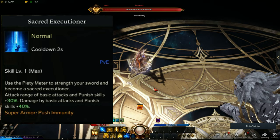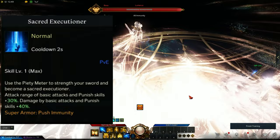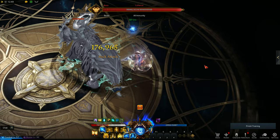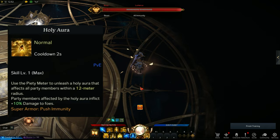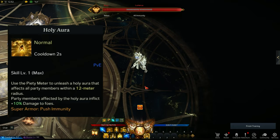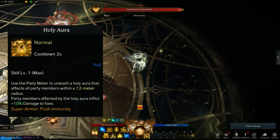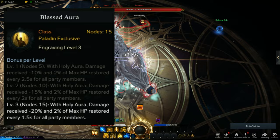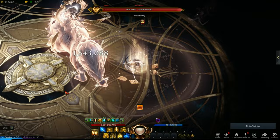Sacred Executioner increases the range and damage of your basic attacks and blue skills. I did a lot of testing on this on different builds, and Paladin is just better used as a support. Sacred Executioner is usable but not recommended. Now, Holy Aura — the important one. This generates a massive aura centered around your Paladin and increases the damage of your party members by 10%. You can further improve this by adding the Blessed Aura engraving, which adds damage reductions and heals your party every 1.5 seconds. This is mandatory. Both Sacred Executioner and Holy Aura stop when your Piety Meter depletes, so you've gotta make the most out of it.